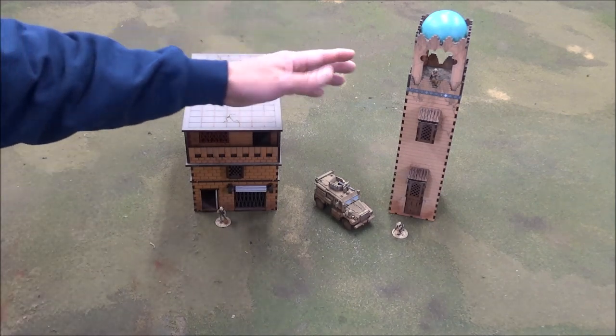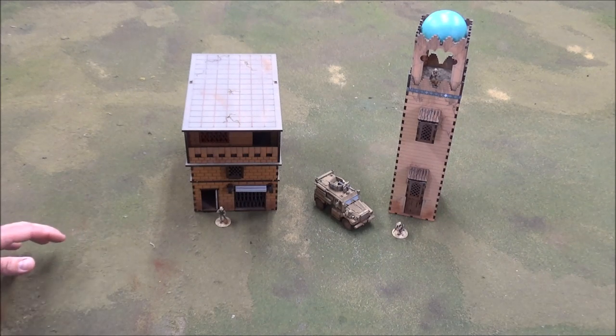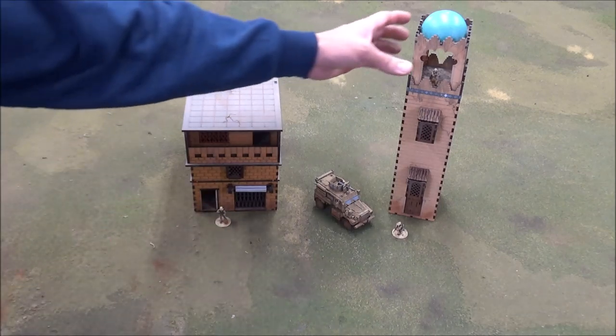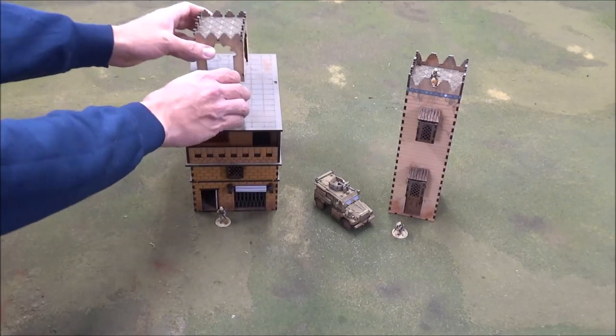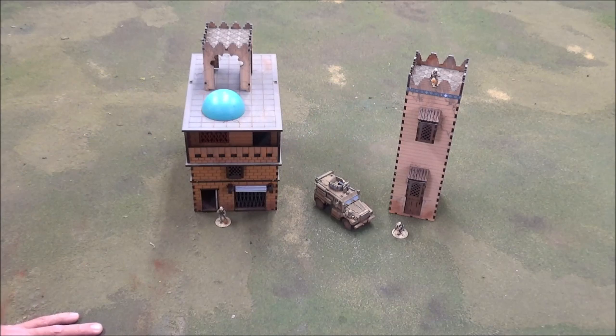So let's take a look at the Minaret first. The Minaret is a very common sight in all Middle Eastern countries, and I thought I have to have one for this table if I'm going to have a Middle Eastern table. The building does not come apart — the only thing that comes off is the top, and the dome itself will come off as well.